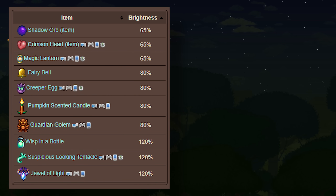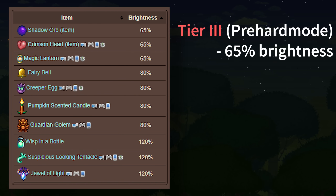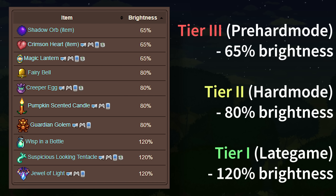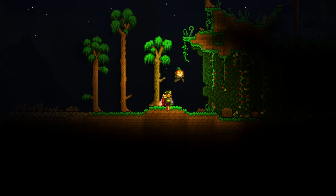Based on brightness, the Light Pets are basically split into three tiers. Tier 3, or pre-hardmode Light Pets, with a brightness of 65%. Tier 2, or hardmode Light Pets, with a brightness of 80%. And Tier 1, or late-game Light Pets, with a brightness of 120%.